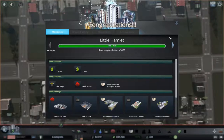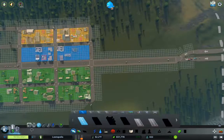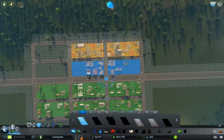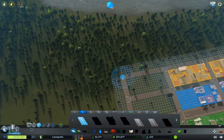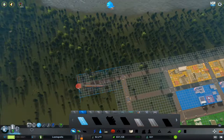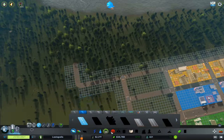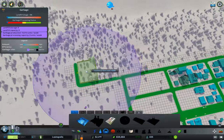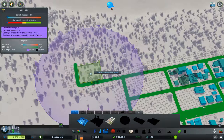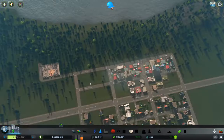We've leveled up to the next level — now we have to deal with trash. That gives us a bit of an infusion of cash. We'll come out here with a road, and I'm going to put a landfill here. Why are we putting a landfill? Because otherwise people will complain.